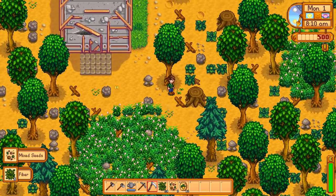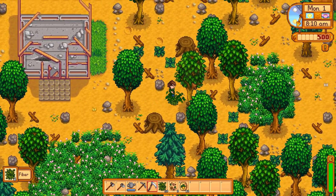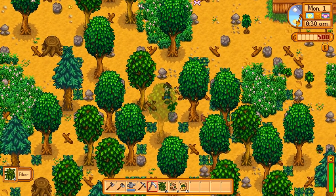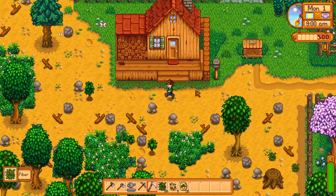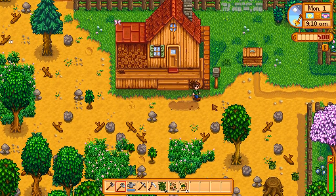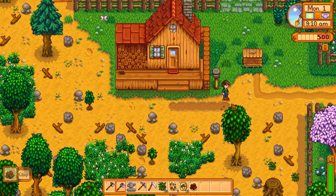What these do is give you one of three random spring crops, one of which can be a cauliflower, which is my favorite crop to grow in the spring that you can just buy from Pierre. What we're going to do for this one is a side-by-side comparison. We're going to take these 15 parsnips, plant them, take the mixed seeds we get, plant them, and see the difference in profit over the course of say a week.